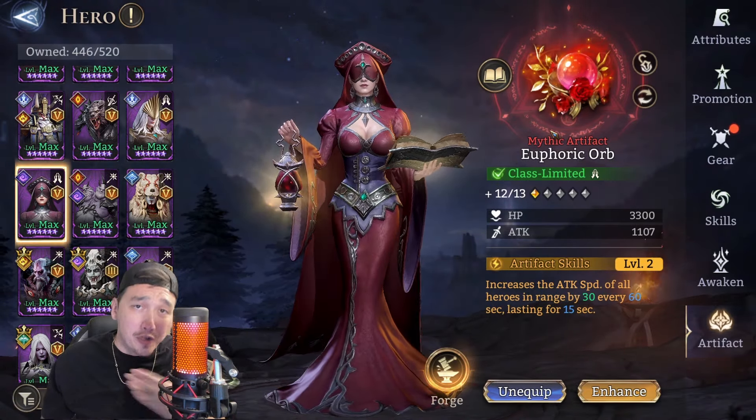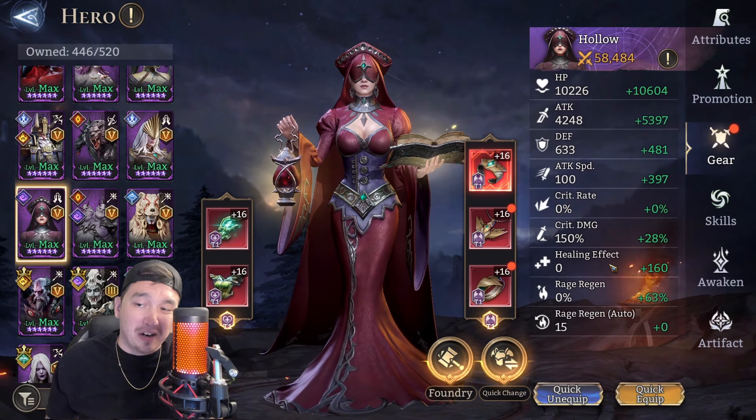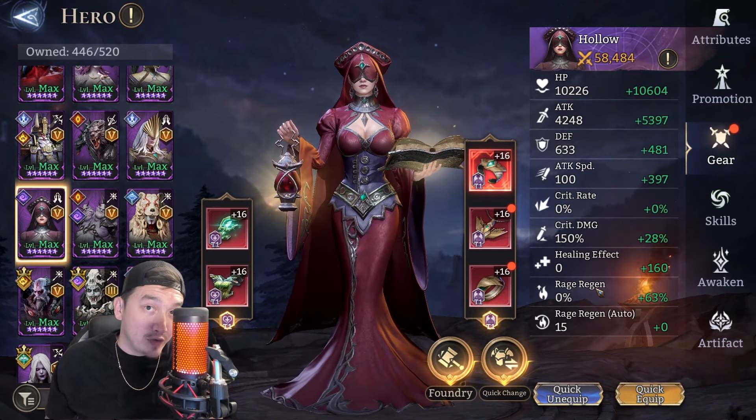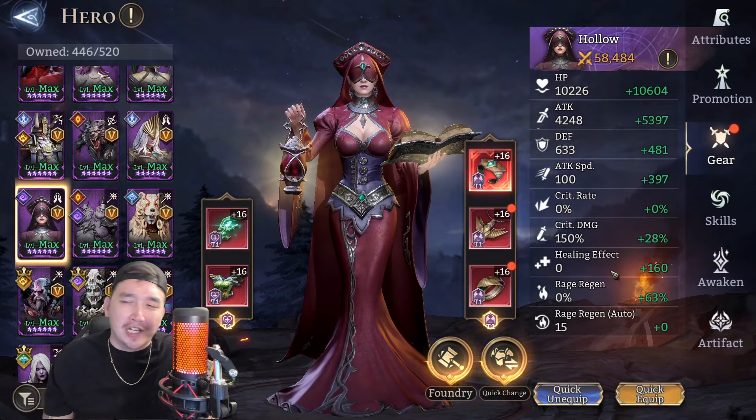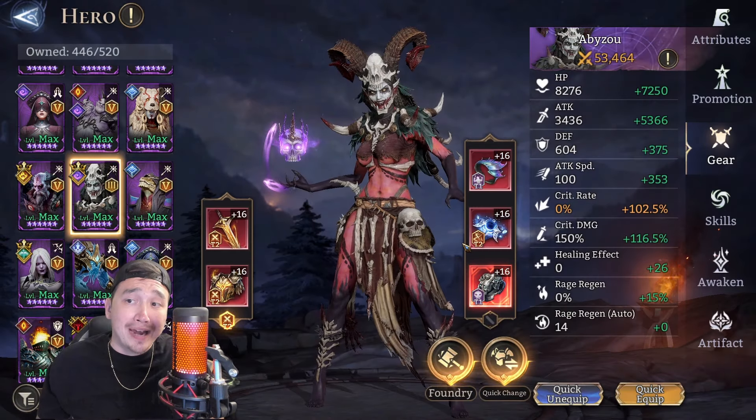Next up we have Hollow. She's in the Euphoric Orb set. She's built with a lot of attack speed because she has single target healing - we definitely need her to have as much attack speed as possible. She's also attack-based healing so attack is good for her as well. We've got her good healing effect and rage regen - rage regen for the rage regen queen.